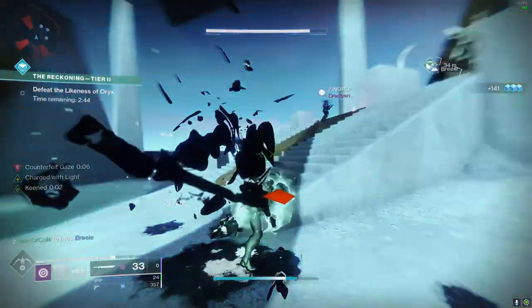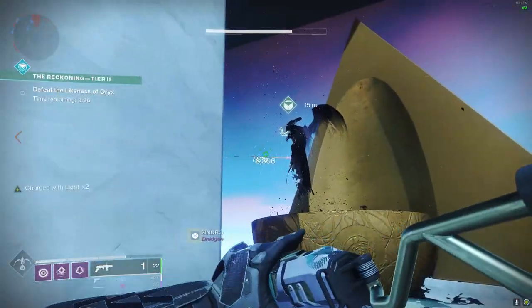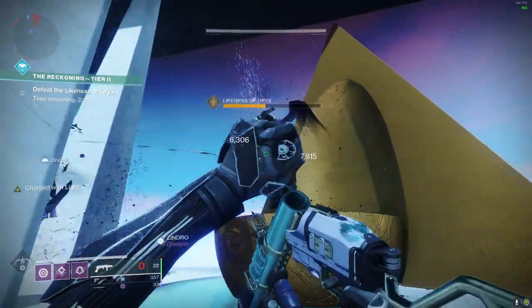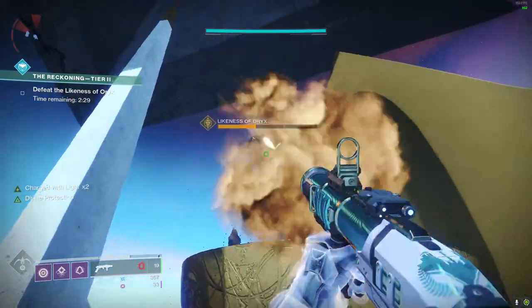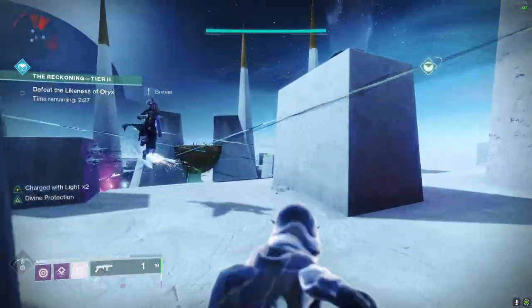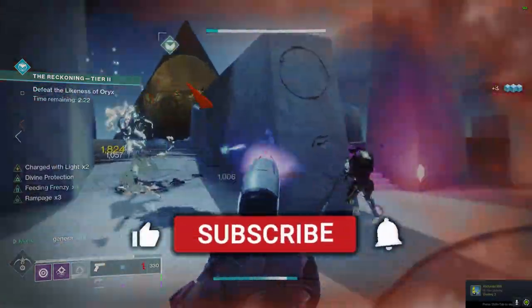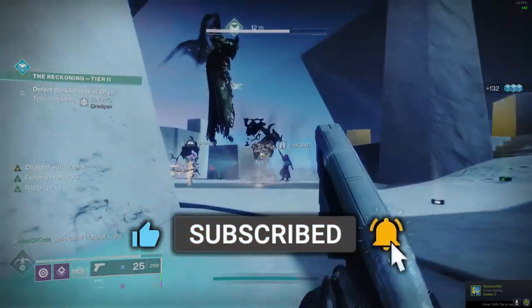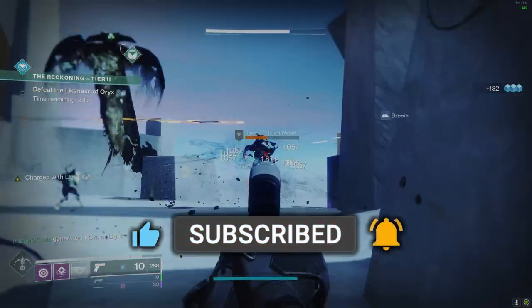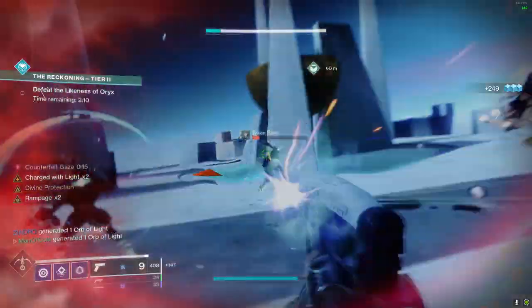This next weapon is one that I have absolutely zero experience with, but I wanted to address it because I know it's a part of a lot of people's PvE loadouts — and that is the heavy machine gun, 21% Delirium. To my knowledge, this weapon is primarily used for clearing out lots of enemies in PvE content due to its insanely high magazine size and the potential to make it even higher with Overflow. If my perception is correct that it's primarily used to clear large groups of adds while also doing high DPS, I came up with two options.